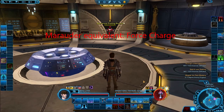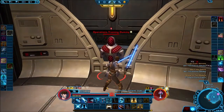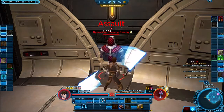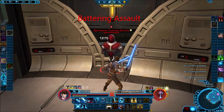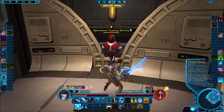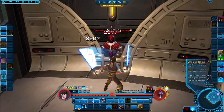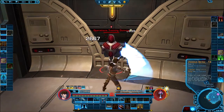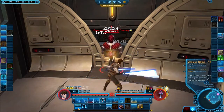Force Sleep is your gap closer ability — builds some focus and gets you in fast. Strike is your basic focus builder. Zealous Strike is Sentinel-exclusive and only works if you have two lightsabers. It takes a while to charge up but yields a lot more focus than the others.